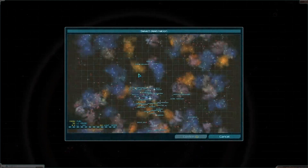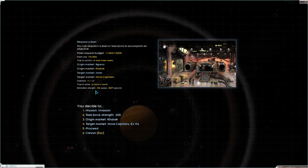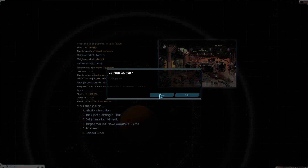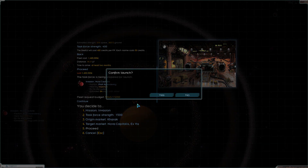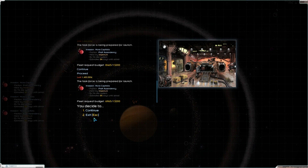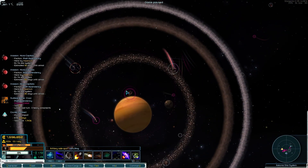We're going to send an invasion fleet of truly galactic proportions to Nova Capitalis here. We're going to have to just really ramp this all the way up - we might even need to send three. Yeah, 1.4 million - send it, send it, send it. I'll pay 3 million. 4.3-5 million? How much am I paying for that - I've actually lost track.